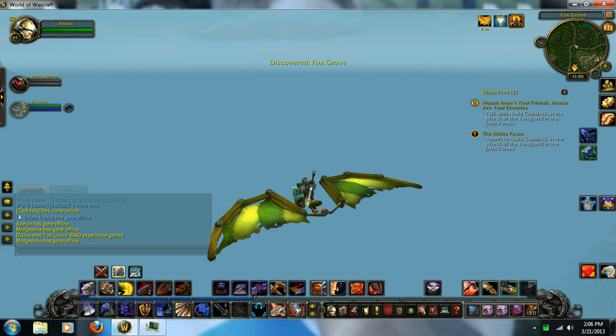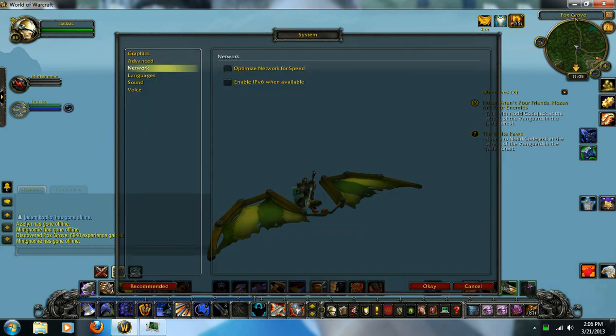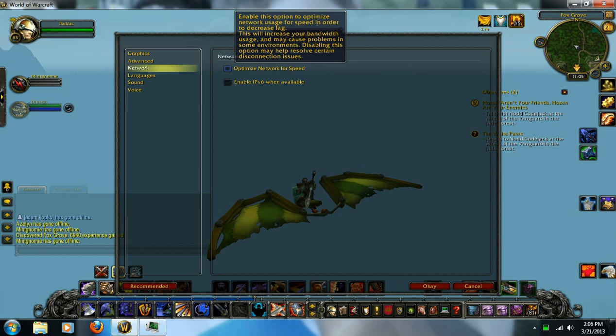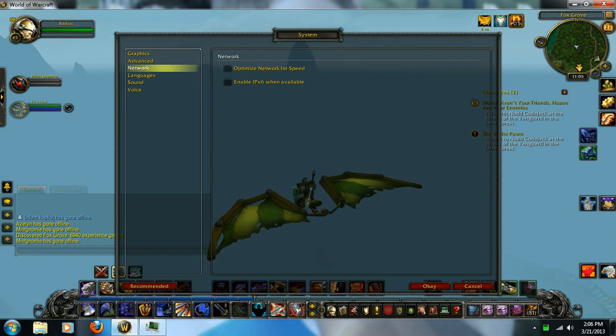Another way you can do it is pressing Escape, go to System, and go to Network. You want to make sure "Optimize Network for Speed" is checked off, because that does in fact slow your network down. It says it does, but it says it doesn't — but clearly it does, because it makes more latency.